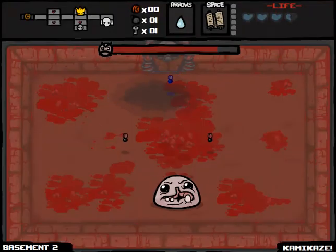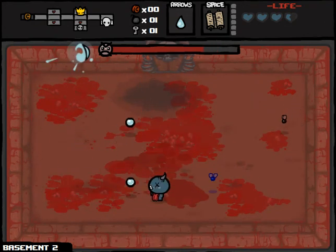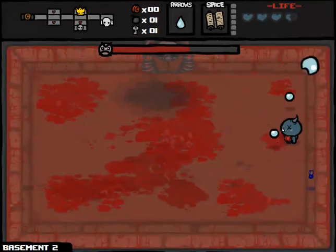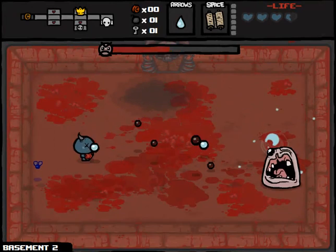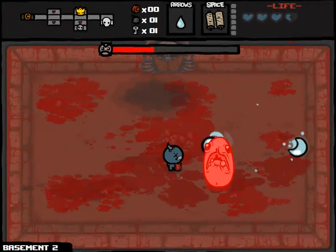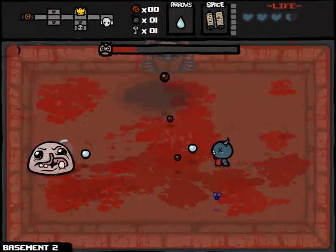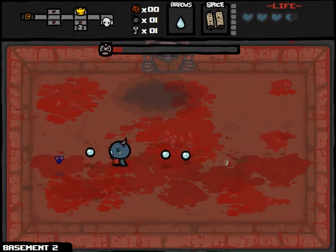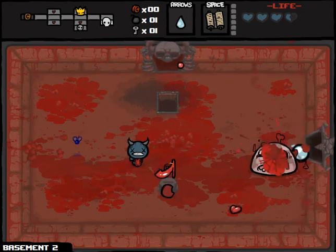Dead Sea Scrolls — Kamikaze. Oh lord. So we can use that multiple times, but I'm not going to, because it is actually going to cost me a lot of spirit hearts and I don't have a lot to give up. It's already half dead. Kamikaze is a pain in the ass when you get it for Dead Sea Scrolls because you're never expecting it — it could reasonably kill you if you were using it to fight a boss and you didn't have very much health left.